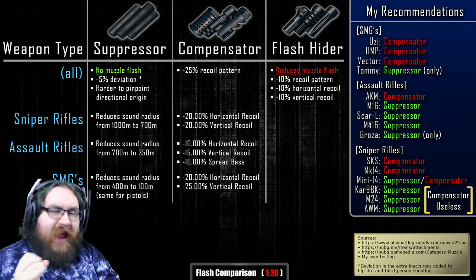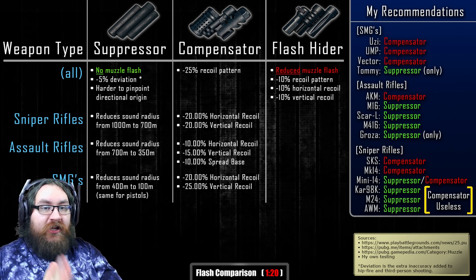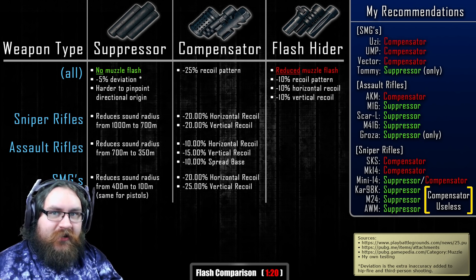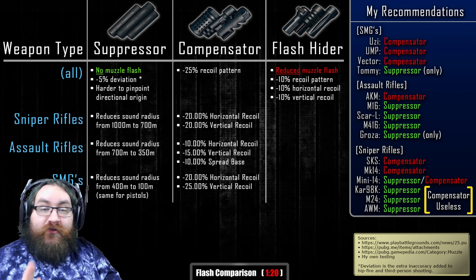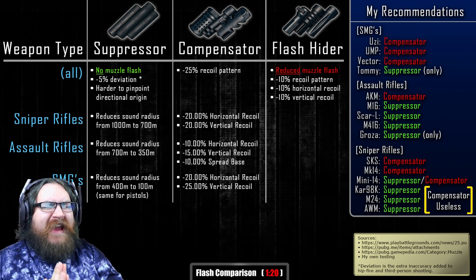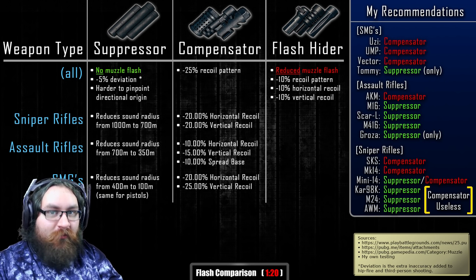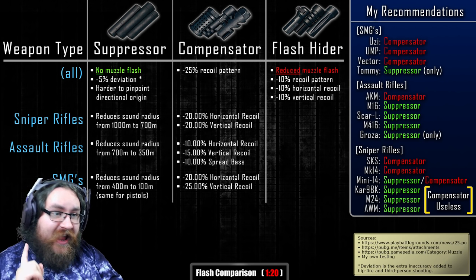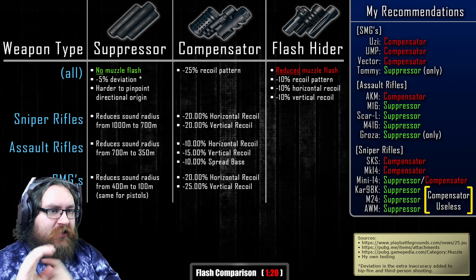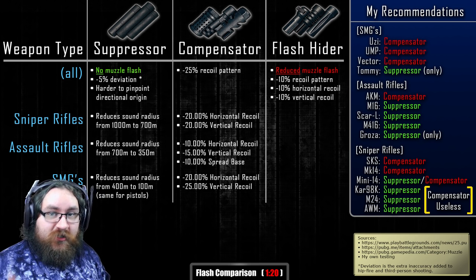For assault rifles, this is where everyone feels differently. Many of the very best players don't actually use suppressors — they want the much better accuracy of a compensator, and some actually want people to know they're there so they can counter-kill and loot them. But for the rest of us, the suppressor is honestly useful in every situation, so generally for ARs I prefer a suppressor, with the compensator a close second. For the AKM specifically, the compensator is the only way to go — I find it useless without one. I would even choose the flash hider over the suppressor specifically for the AKM.